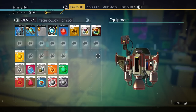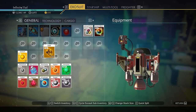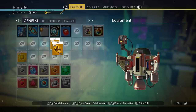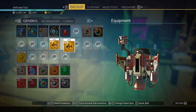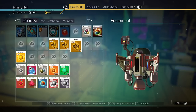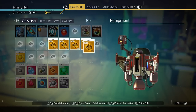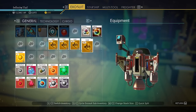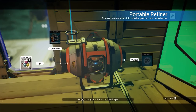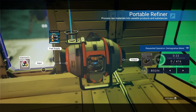The third and final inventory tip is that you can quick-split and change the stack size of your stacks in any inventory by using the designated buttons at the bottom. Use W and S to change the stack size and C to quick-split any stack in half. This makes it much easier to transfer items across inventories, and is especially helpful in the refiner when you only want to refine a certain amount of a resource rather than the entire stack.